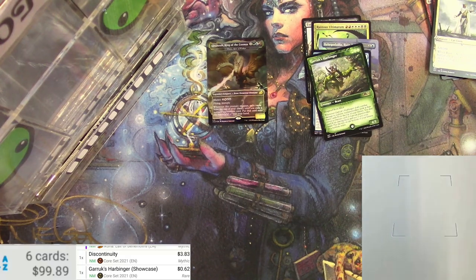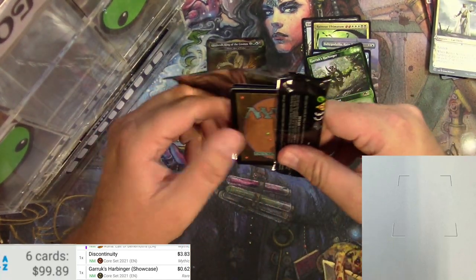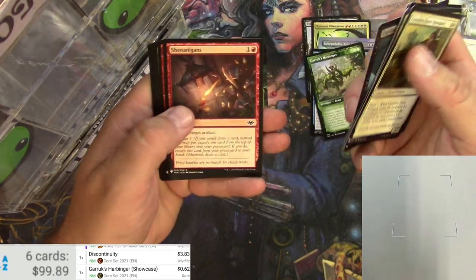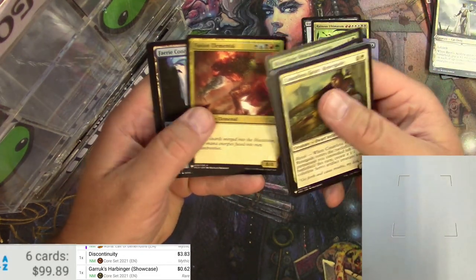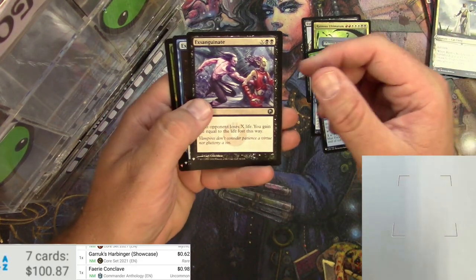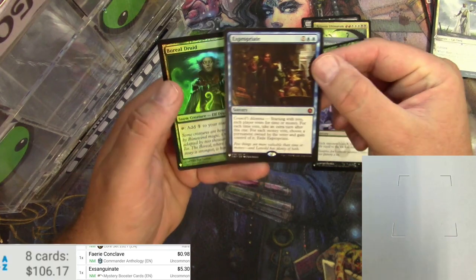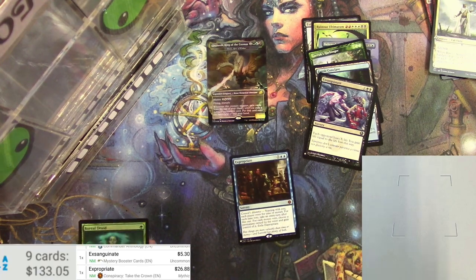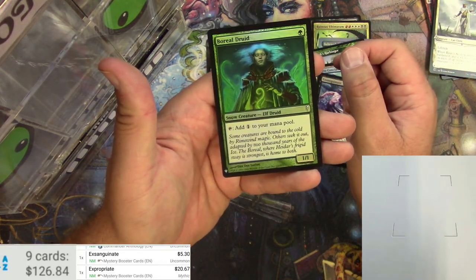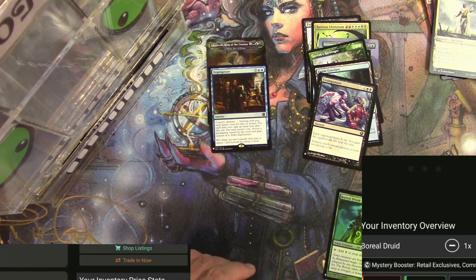Next up for Tragic's cut: some Mystery Boosters. Let's get into it. Cleansing, Chandler's Attendance, a Carrion Imp — not a Demonic Tutor. Fusion Elemental, Faerie Conclave, Exsanguinate — the Mystery Booster version is five bucks, that's a good one. Expropriate from Conspiracy — 26 bucks for the original, and the Mystery Booster version is still 20 bucks. Another hit! And a foil Boreal Druid — Mystery Booster knows it's foil — a couple bucks there.